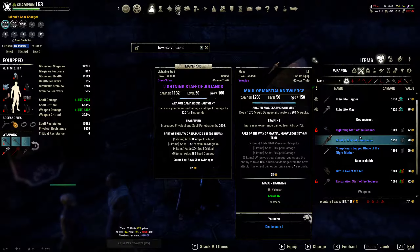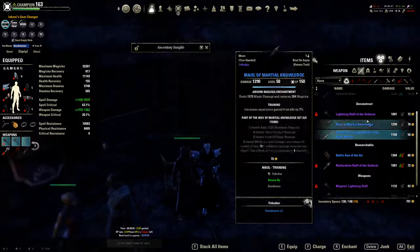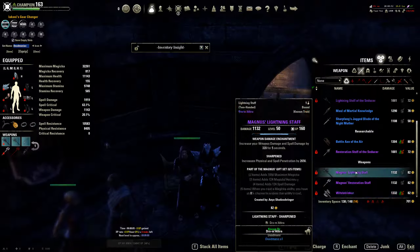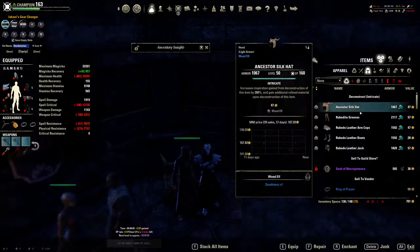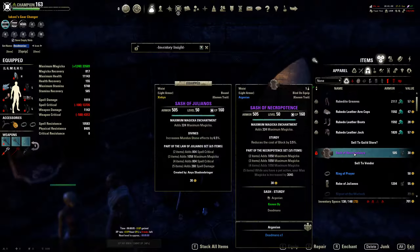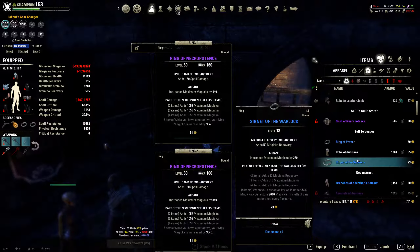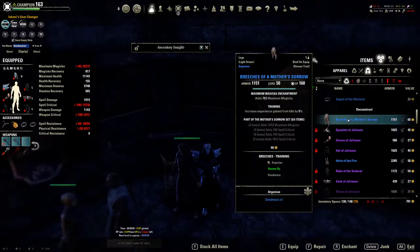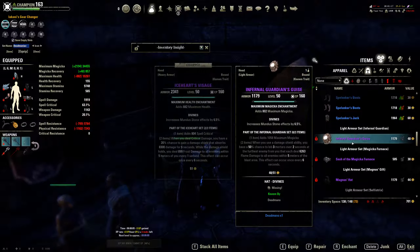Obviously the add-on is there — what you choose to do with it is completely up to you. I've set it up so I can see items at a glance shown as deconstructable, researchable, or anything else that doesn't match. For armor items: deconstructable, sell to guild store based on custom rules, sell to vendor because they're bound and serve no purpose, then deconstruct, researchable, and sets.